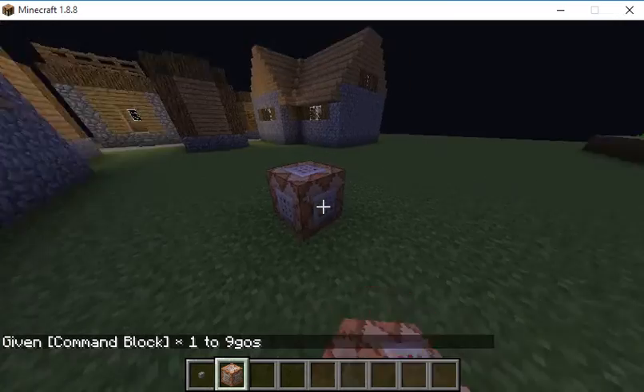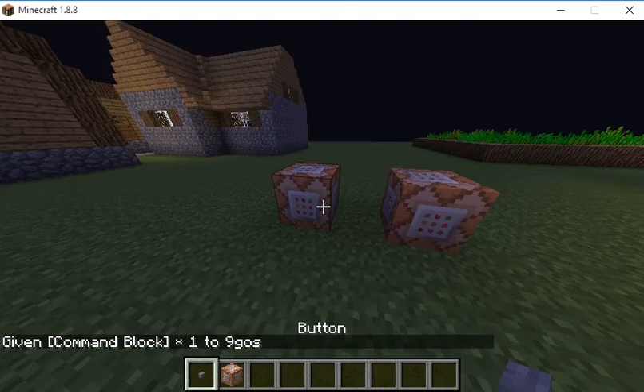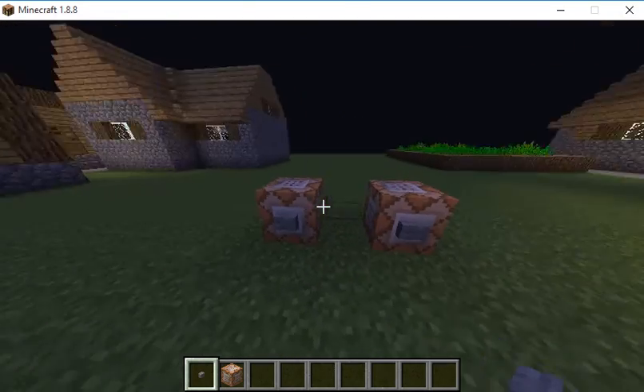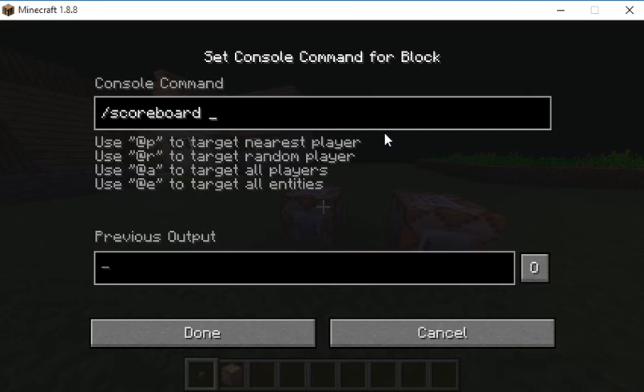First of all, this is going to be another — oh, villagers. But anyway, this is basically it. I'm just going to place some blocks and show you some pretty cool commands. One cool command is slash scoreboard — this is slash scoreboard stuff.